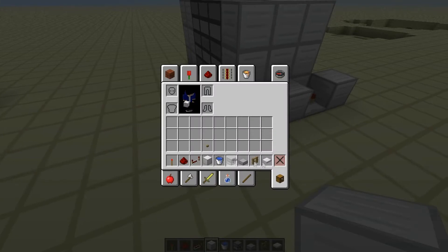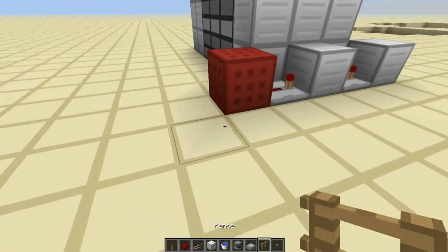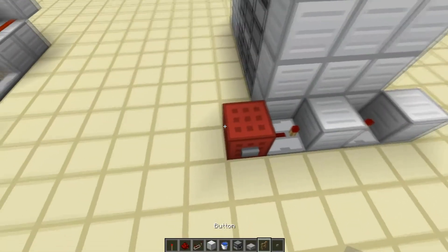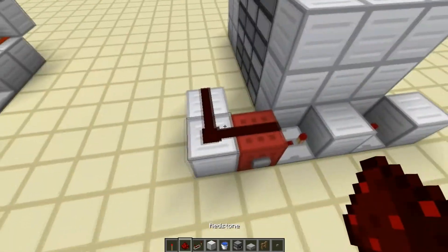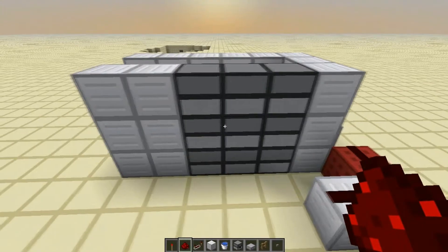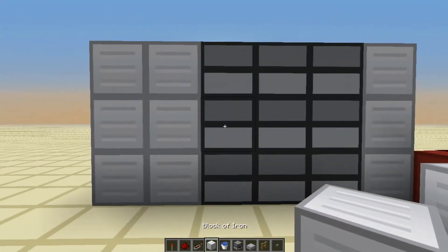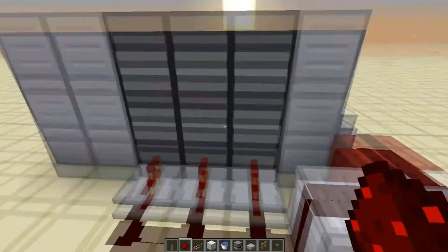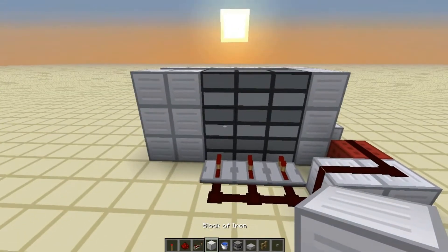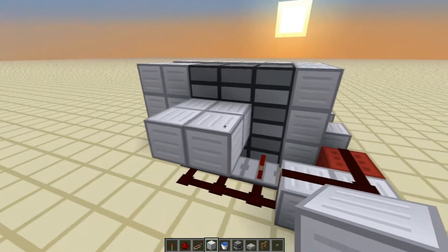Then we are going to place down the input block right here. That's where we're going to put our button — I'll use stone for now, I'll show you the difference later. Then we're going to do two iron blocks like that next to it, and redstone on top of all three. Then we're going to come to our dispensers and put repeaters here, here, and here, and link them up with redstone, all on one tick. Then, holding shift, we're going to make a layer like this.